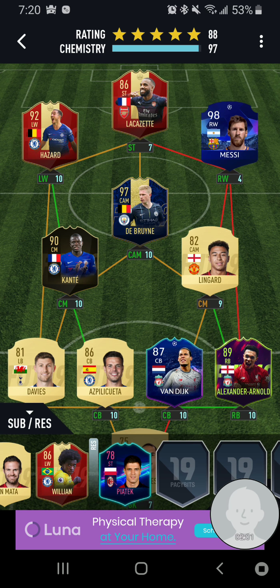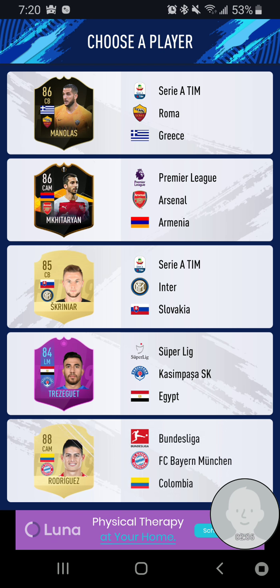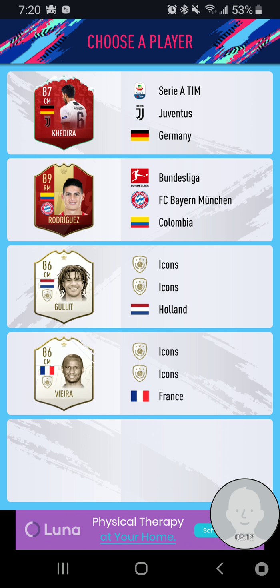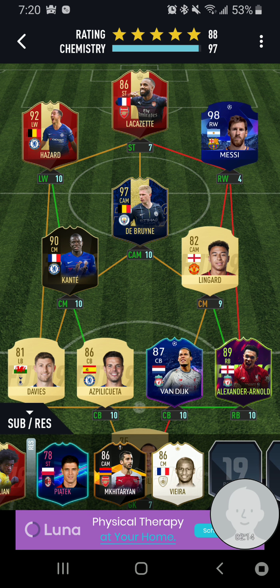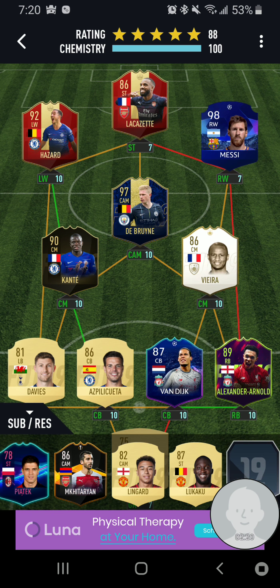Now what we're really looking for is just a way to complete this chem. So, I'm thinking if we can get the Gatorian, it's going to lower the chem. We need, like, a Patrick Vieira to fill up the spaces for the full chem. And then we got that Lukaku.